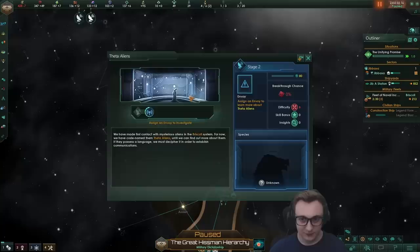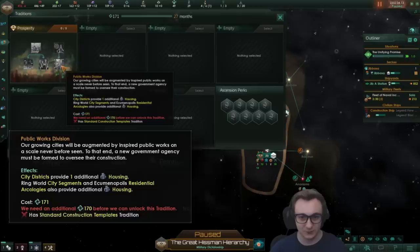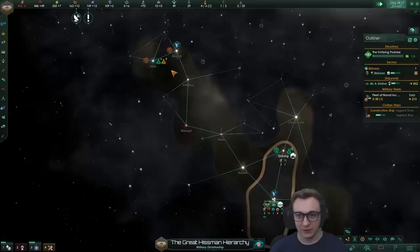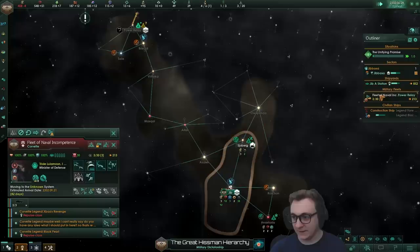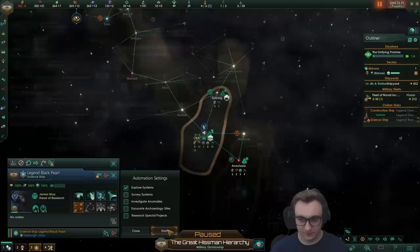We've already found another person — let's do that first contact. That's an actual empire; you can tell because it's a science ship. For our first tradition, we're going to go prosperity — cheaper buildings, more resources from jobs, reduced upkeep. It's really good. We might go diplomacy to lean into the migration pack since it reduces the cost. We're going to go energy grid because we're kind of an energy producing empire. Hydro bays — the standard, really. Now the science ship has surveyed all the planets.